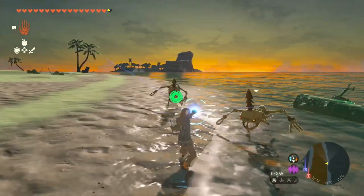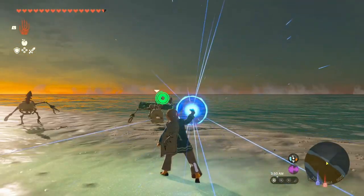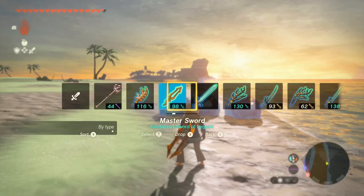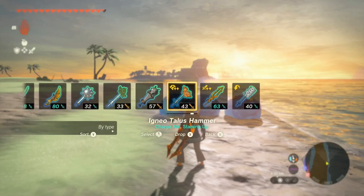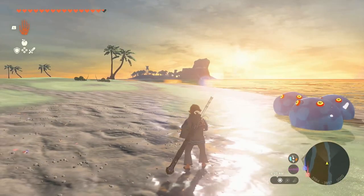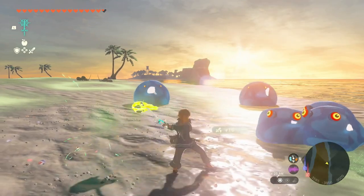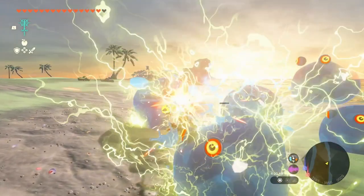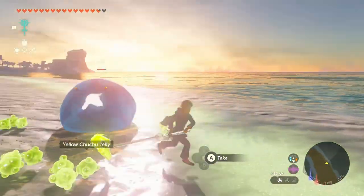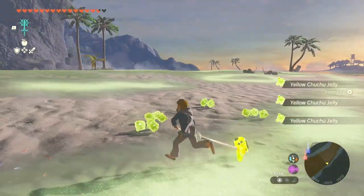Oh, be careful — they've wrecked my contraption! But this is actually a good learning opportunity: you can turn Chuchus into yellow Chuchu jelly by electrocuting them. After the fact you can also fuse something electric to them. So I put this down, fuse it electric, and now we've got some yellow Chuchu jelly — perfect, that's exactly what we need.